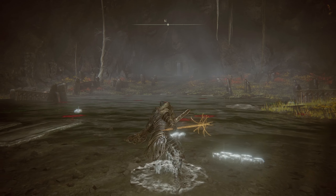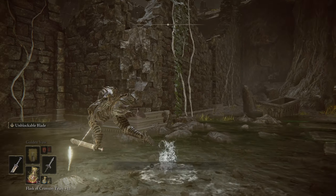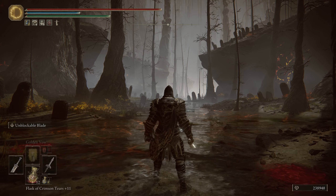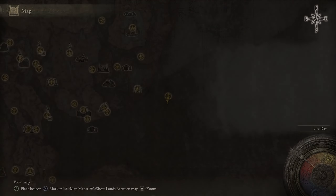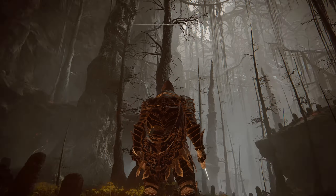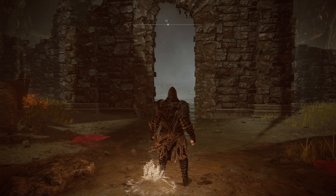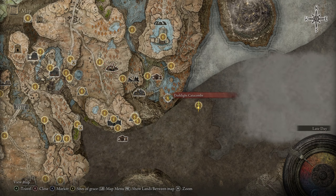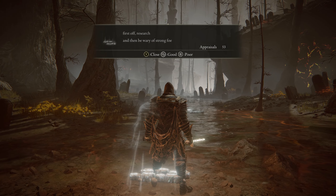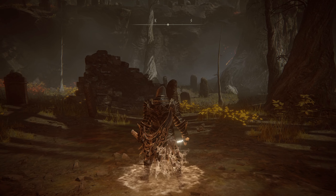The Mage's Spear is just a poking moveset, but the ash of war is pretty cool and fits our holy paladin build. Let's move out and explore the Forsaken Graveyard. Keep in mind we're very deep underground — we went under three different elevators in those catacombs, so we're on quite a low level right now.